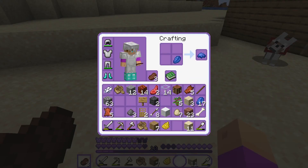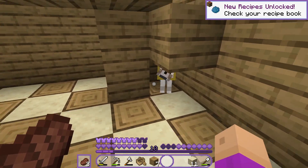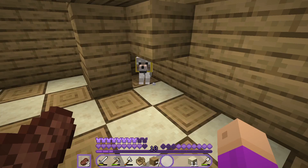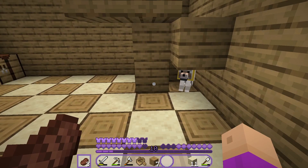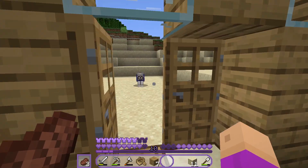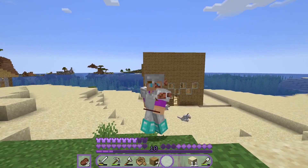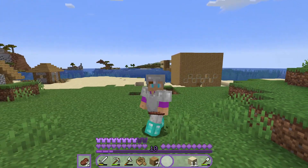Got it in the center blue. Comment whatever dye colour you want the dogs to be. Next episode I think I'm going to make a dog house. That's today's video — sorry it was short. I'll see you guys in the next one. Bye.